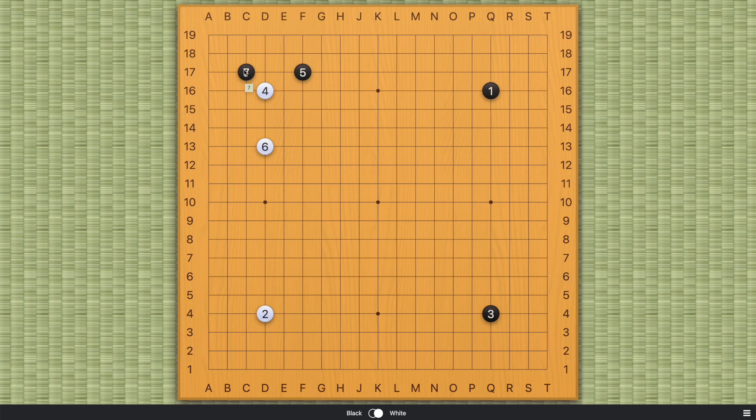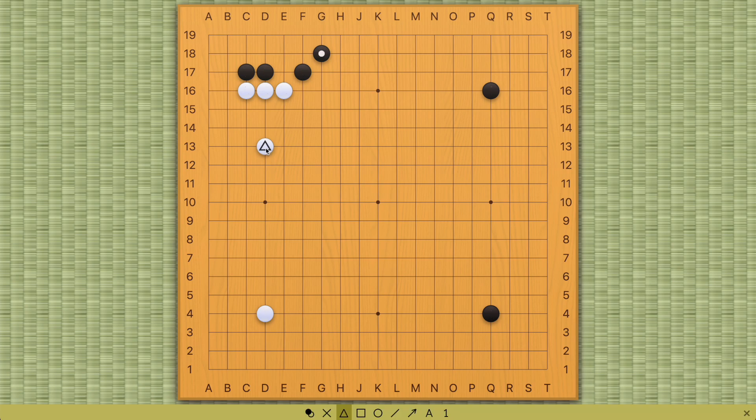Let's talk about what happens after black takes the corner. Similar to the previous video about the large knight's response, white cannot block from this side. This doesn't work because one way to evaluate this type of pattern is to see which position your move is at and whether it fits well with this pattern. The answer is no, because it's only a two-space extension, and normally this triangle needs to be at least three spaces apart, maybe four or even five. So it's a very strong wall, and the triangle here at only two spaces is considered redundant.